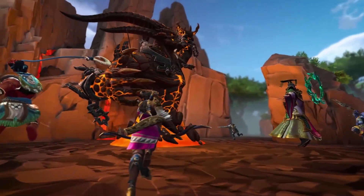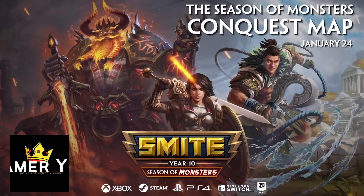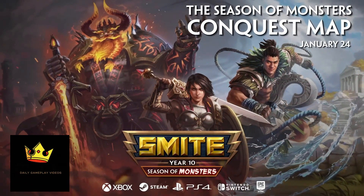The scorpions in the duo and solo lanes provide bonus healing in a radius, while the ones in the jungle enhance the jungle camps on each side to give bonus stats. Overall, the new map and features make conquest more fun and enjoyable.